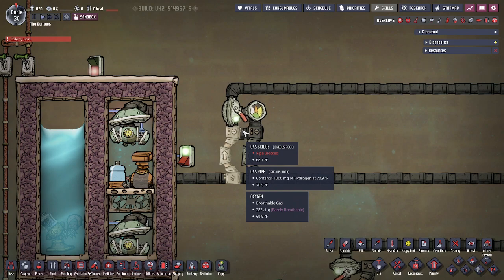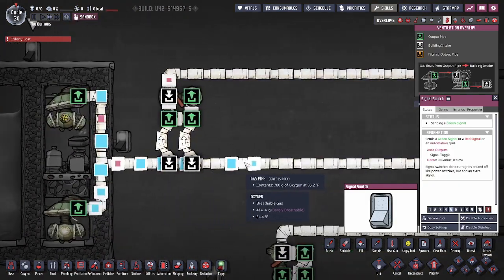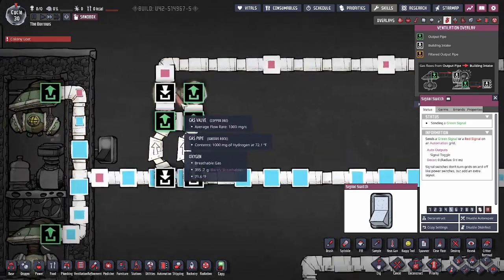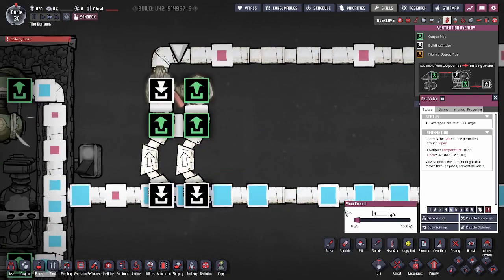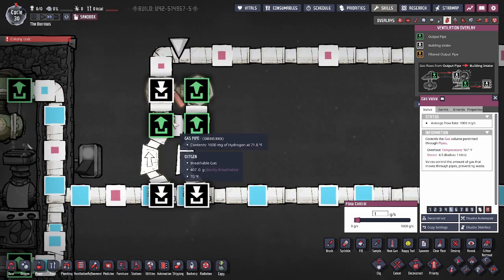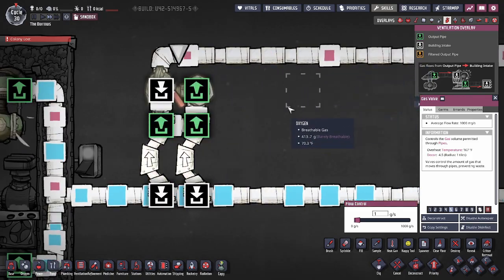Once you have these pipes populated with hydrogen, they won't ever be emptied, so this will be self-sustaining from there on. You can see the oxygen is going to pass right by the gas bridges, but then the hydrogen is going to go past it, and everything besides this one gram we've selected — which is already being supplied by this continual loop — is passing by the filter.